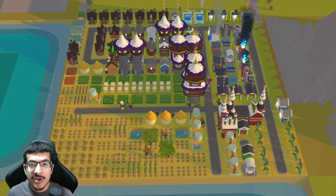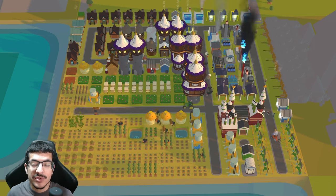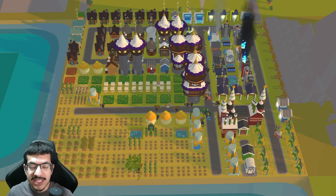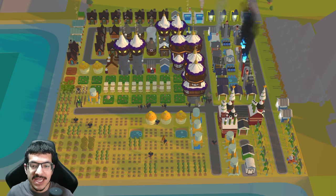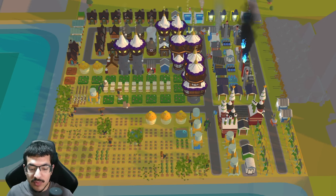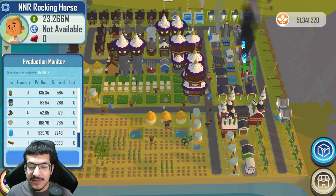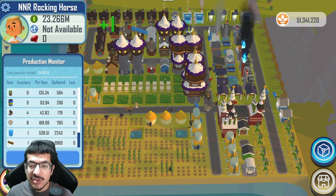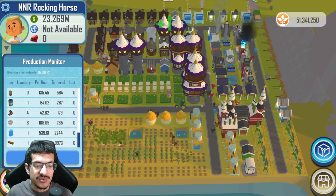The build I'm going to show you is inspired by the rocking horse build showcase I made last year for that first rocking horse competition. It's not the exact same because I'm using a different biome and the numbers have changed for the crafting requirements as well as cash values. I'm going to show you how it's performing, what every building is making, then show you auto trade and the visualizer.